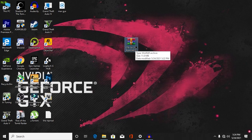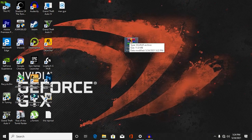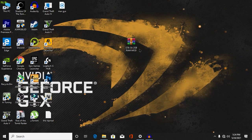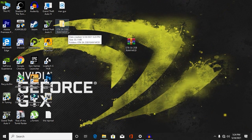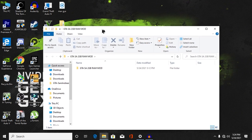Alright guys, as you can see we are on our desktop screen. First, you need to get this file — check the description for more information, and if you have any trouble getting the file then make sure to check the description, there's a video there. Now just right-click on the first file and then click on 'Extract Here'. It will extract your file into your desktop or any specific folder you want.